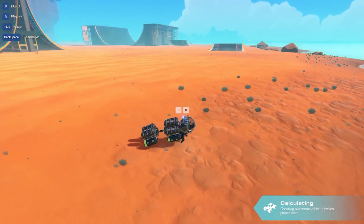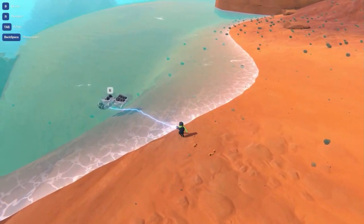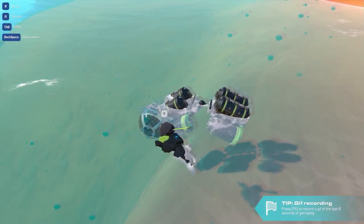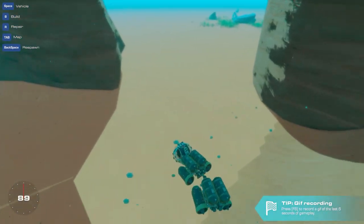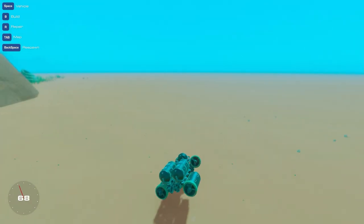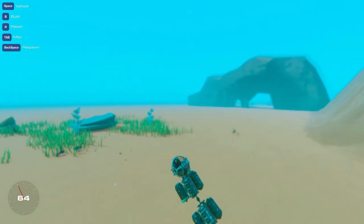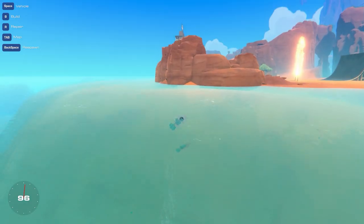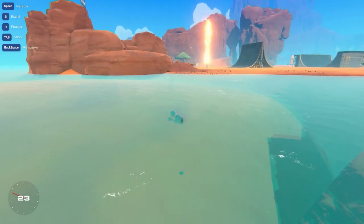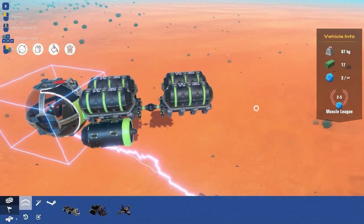Let's test this - we'll save it and get it in the water. It should still float, still a little nose heavy but that's okay, we can pull up. The back section pushing the front is not a good addition - maybe we just need thrusters on the front. Wait, is that a crab? Oh it's a fish - so cool! The back section has too much thrust - maybe just one thruster on the back piece. It's like a dolphin! Let's just take the back thrusters off.